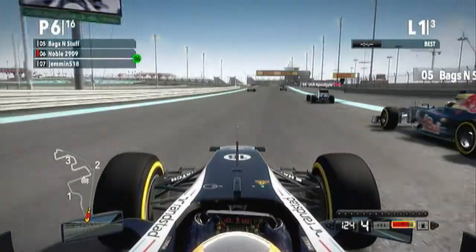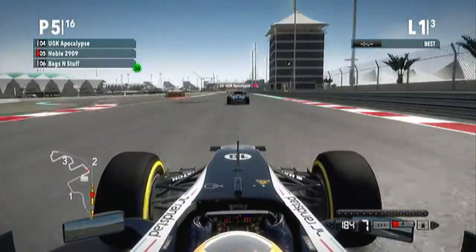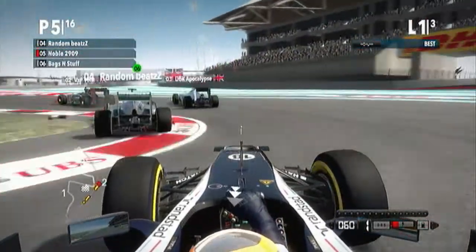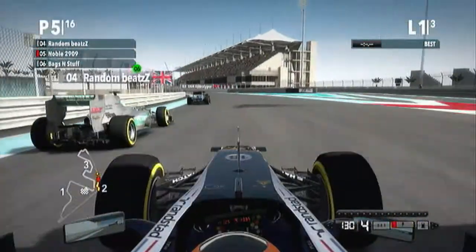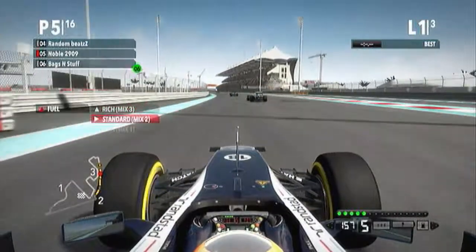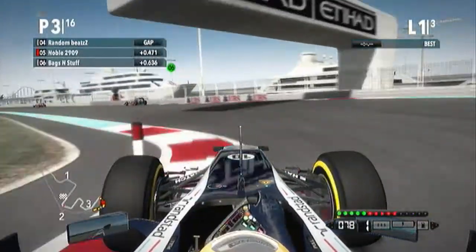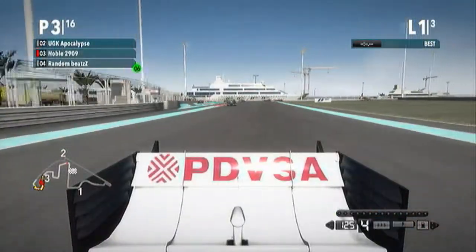We're up into P6. The American guy in the Red Bull looks like he's getting a bit out of shape on his own — I'm sure probably on his screen there was a bit of contact. But we've used up like two thirds of our KERS coming down this first of the long back straights and we are into P5 as the two guys ahead of us are going side by side into this quick left-right chicane. The Mercedes has been passed into that chicane and we're trying to get a run on him, but he puts us in the wall. A bit of contact up ahead and the two cars directly ahead of us have been taken out, handing us another two positions, up into P3 as we chase down UGK Apocalypse.